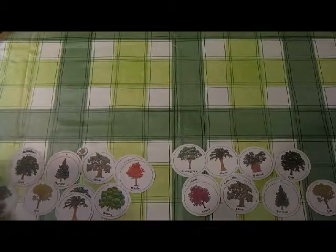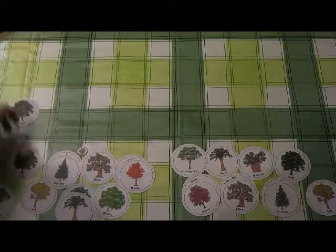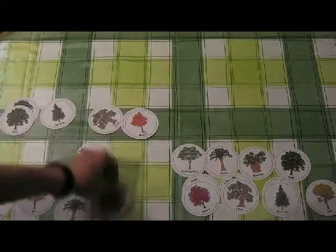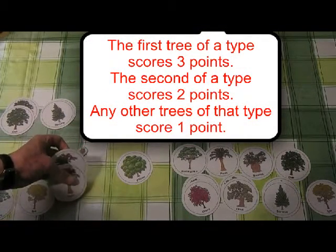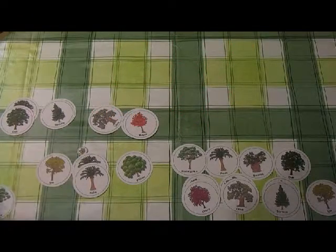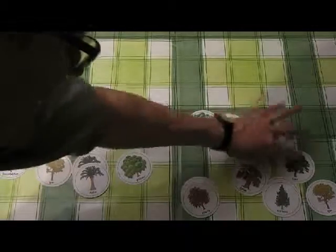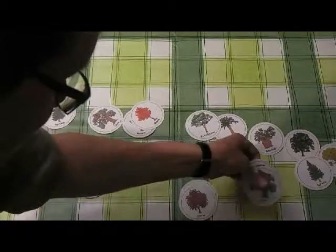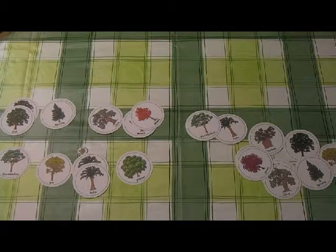Let's see the final scores. Each first tree in a set scores three points, and the second in the set scores another two — so five total for a pair. Tallying up both players' trees across all sets, by my calculations it's a win for player one. Game over.